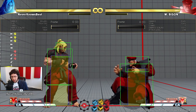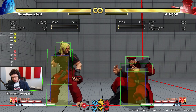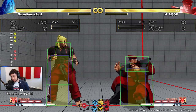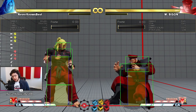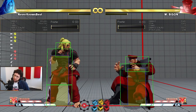A whiff punish means you go last — that's the third type of action in footsies. So to summarize: pokes, counter pokes, and whiff punishes. Poke goes first, counter poke goes at the same time or second, and whiff punish goes last.